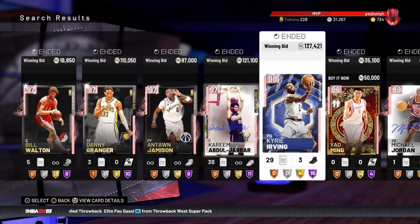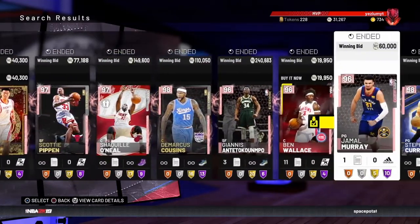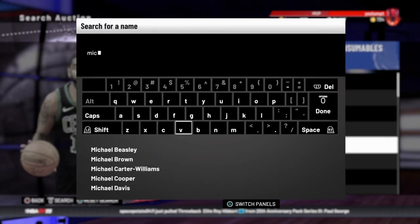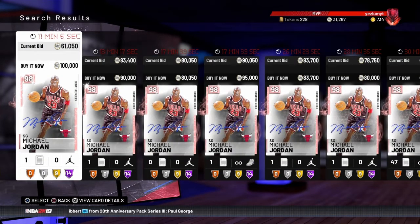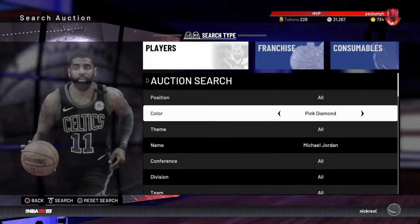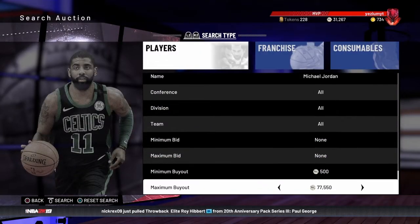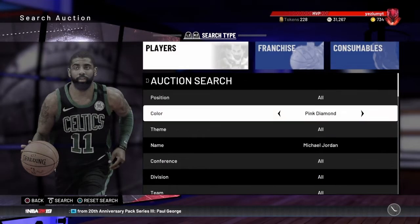So for the fifth card, I'm going to go with Pink Diamond Michael Jordan. Pretty much with Michael Jordan, I feel like the Galaxy Opal isn't really worth it, because this card is goated. I've had people tell me that the Galaxy Opal isn't that much better than the Pink Diamond one. I've played people with Galaxy Opal Jordan and people with Pink Diamond Jordan, and the Pink Diamond Jordan is honestly more impressive. Look how cheap he is - if you want to pick him up, it's like 68-70k.